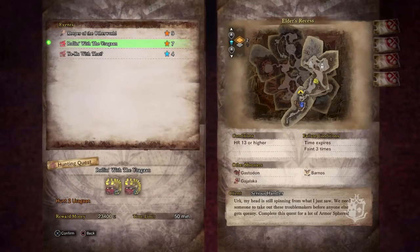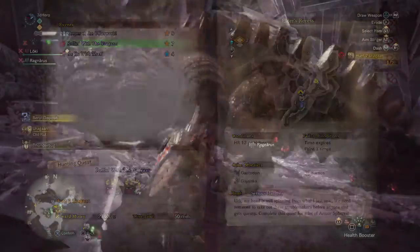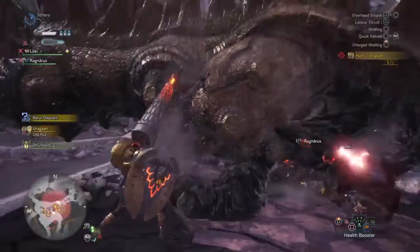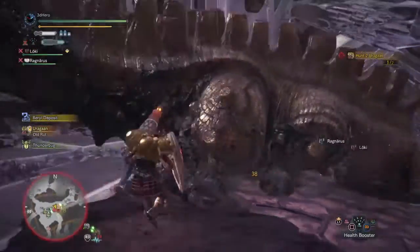Next up we have the Rolling with the Eurogan event quest where you will be put up against 2 Eurogans in the Elder Rhesus. This is a 7 star quest and is relatively easy to complete if you're either in a group or on your own, depending on the gear you have to fight with them.